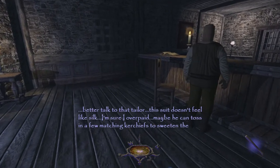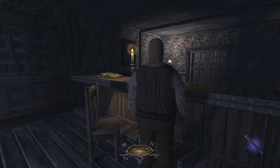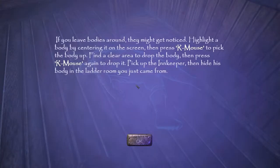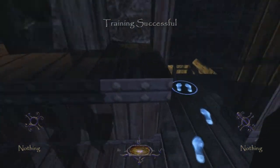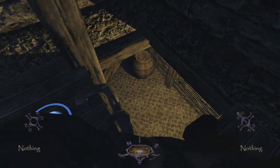Better talk to that tailor. This suit doesn't feel like silk. I am sure I overpaid. Maybe you can toss in a few matching kerchiefs to sweeten the deal. Poor guy. His suit itches. Oh, that looks painful. If you leave bodies around, they might get noticed. Highlight the body by centering it on screen, then press right mouse button to pick the body up. Find a clear area to drop the body, then press right mouse button again to drop it. Pick up the innkeeper, then hide his body in the ladder room you just came from. Can do. Where? Down there? Seriously? He'll break his frickin' neck!